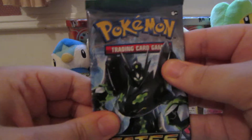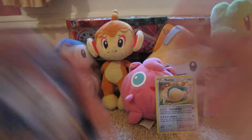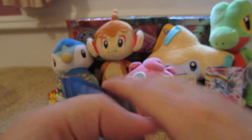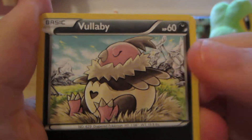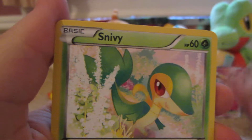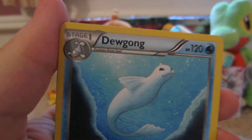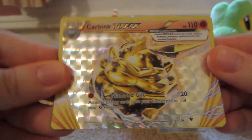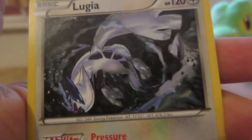Final pack — Zygarde EX on the cover. Here we have Volbeat, Larvitar, Koffing, Snivy, Diglett, Loudred, Full Moon, Dewgong. A Carbink Break is in the reverse spot. Disco Balls. And the rare is a Lugia non-holo — they should have made this holo.